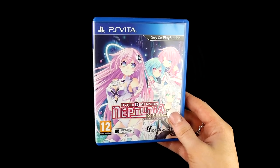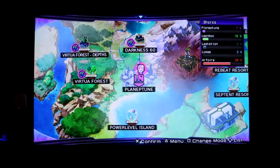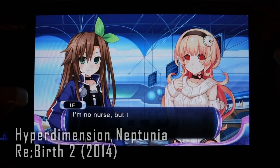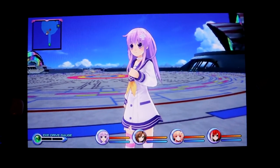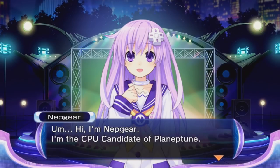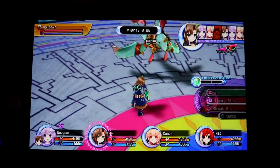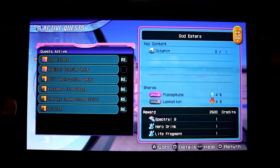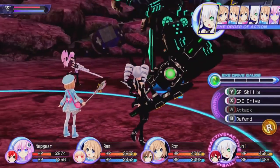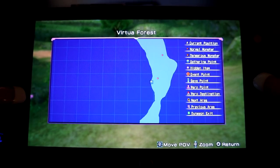In fourth place, we have Hyperdimension Neptunia Rebirth 2. This is a remake of Neptunia Mark II that was released in 2011; this remake released in 2014. This is the second game in the canon timeline, where you play as the main CPUs' younger sisters going on a mission to rescue them — the real CPUs. So you play as Ram, Rom, Nepgear, and Uni, and you are off to save Neptune, Blanc, Vert, and Noir. It is a turn-based RPG — explore dungeons, fight, level up, and do quests. I recommend this game if you like the CPU candidates more than the CPUs themselves. It is very similar to Rebirth 1 and 3, so if you like one of them, you will like all of them.